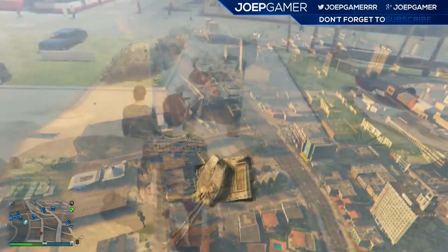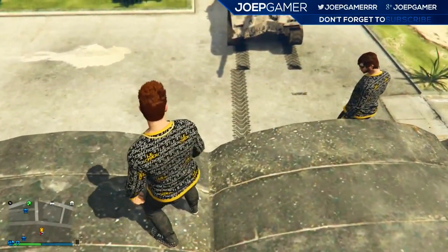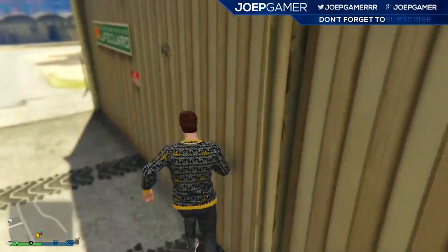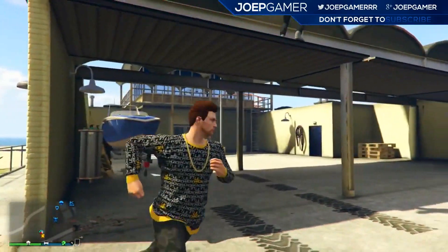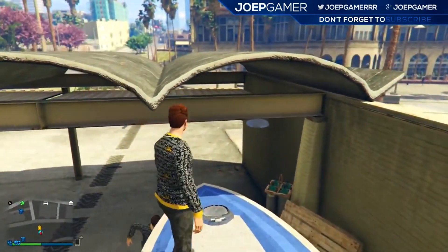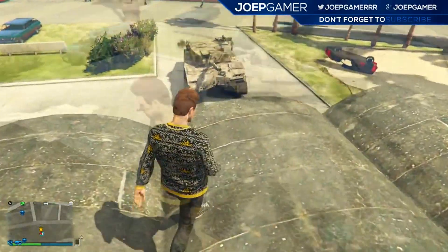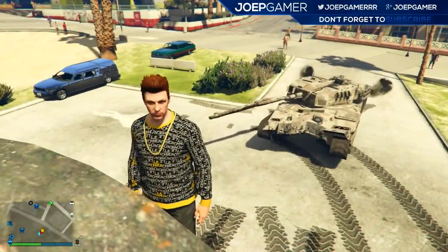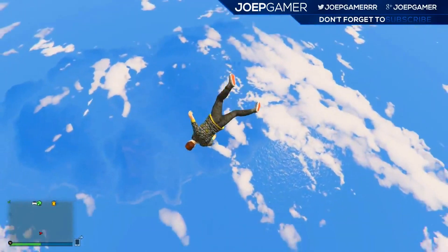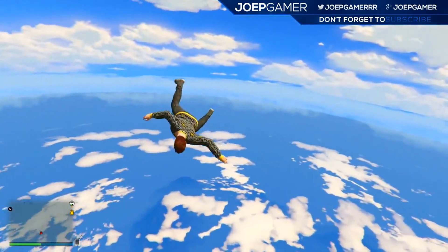The next one is the player launch glitch. I went as high as you can possibly go — higher than the barrier — and it was absolutely crazy. As you can see, I was just standing on top and then it all lagged out and I went so high it was unbelievable. I even survived the drop — I actually spawned all the way over at Fort Zancudo. I was so lucky that I landed in the water and survived. It just looked absolutely awesome.